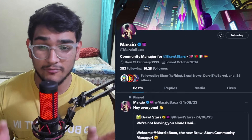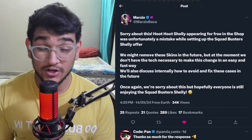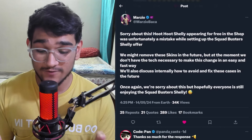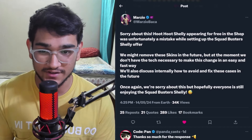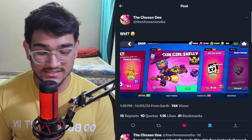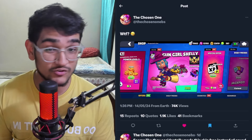According to a tweet from Marzio, who is a Brawl Stars community manager, this happened because unfortunately it was a mistake while setting up the Squad Busters Shelly offer. He said: 'Sorry about this — Hoot Hoot Shelly appearing for free in the shop was unfortunately a mistake while setting up the Squad Busters Shelly offer.' This offer was inside the game for about 2 minutes and then it was removed.